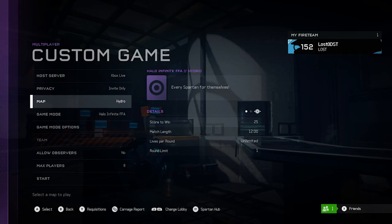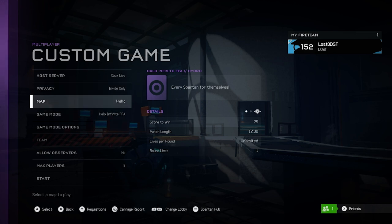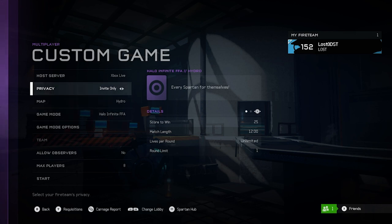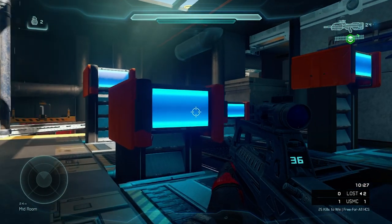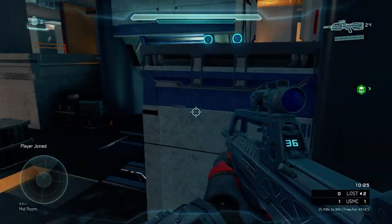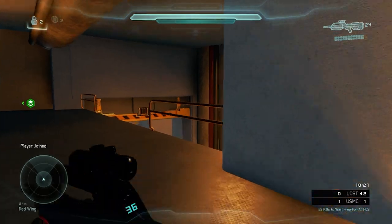I got all the settings in place. I even made my own Halo Infinite FFA mode. I'm gonna go ahead and open up this lobby and we're gonna test it out, see how it feels. We got into a match, picked up a couple players — they're starting to pick up right now.